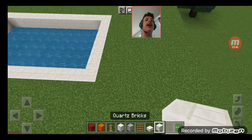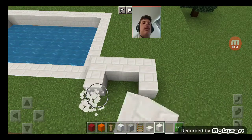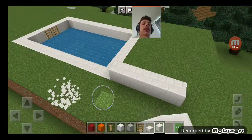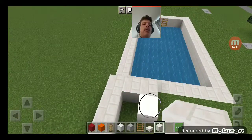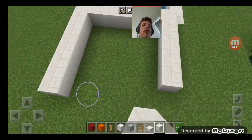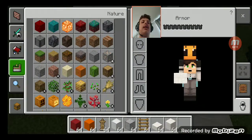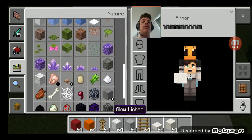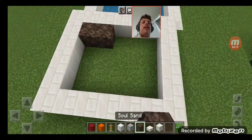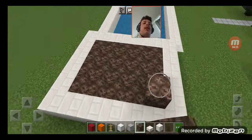On the other side here, I was thinking of adding a hot tub, like right about here. I'm just going to replace that. Where should I have it? Like this — this will look good. And I'll get out some soul sand for the boiling part of the water.